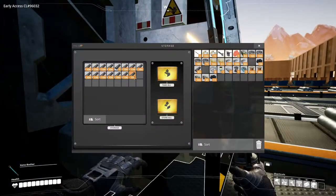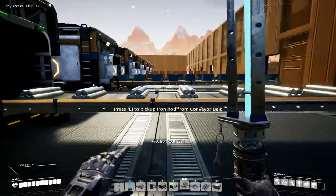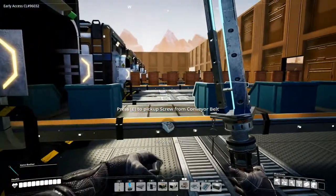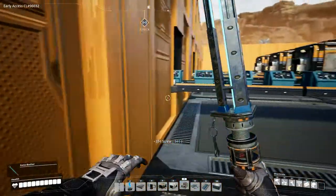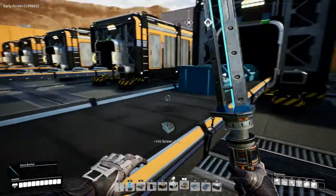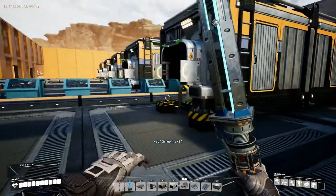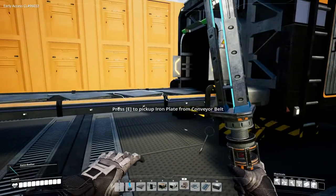We have some rods here — let's get a couple of stacks of those. And screws — let's just grab what we can. That's not a whole lot of screws but it's better than nothing. We have more screws here. So we have some screws, some rods, and a bit of iron plate as well. Let's grab a little more iron plate.